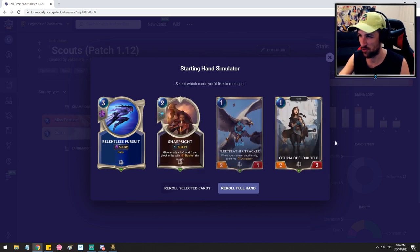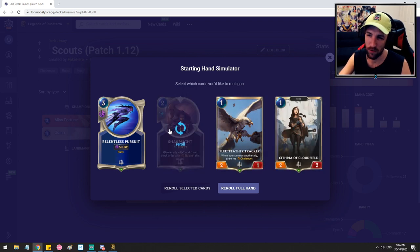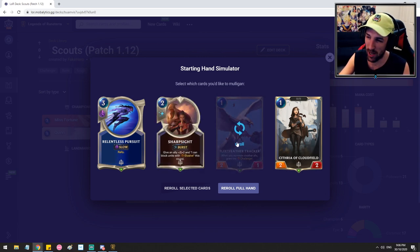Try not to trade them off as you look for what the next couple turns bring — hopefully Miss Fortune or even Bannermen. In a lot of matchups, you can even ignore attacking your opponent sometimes if they can trade off your units.